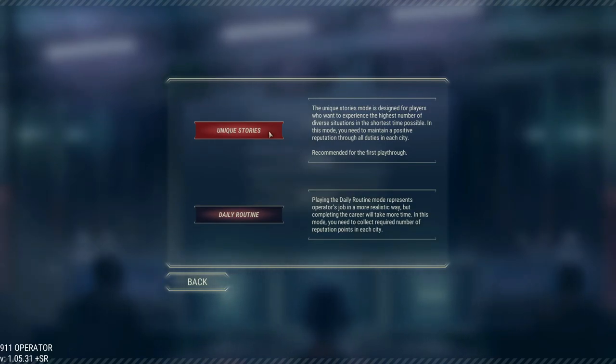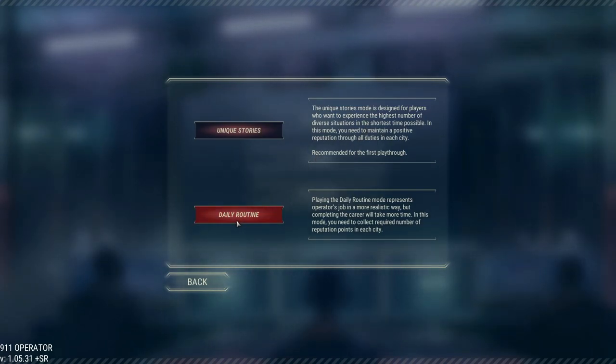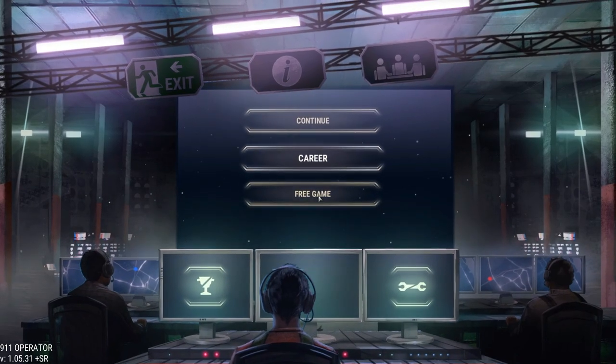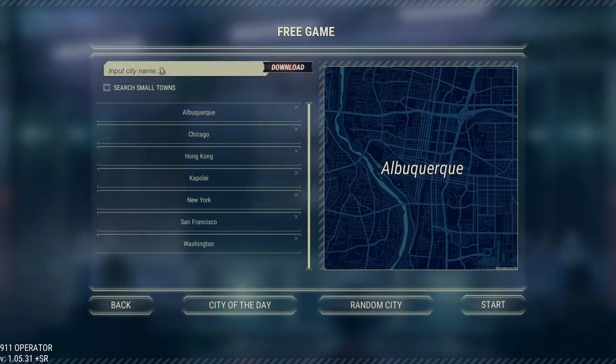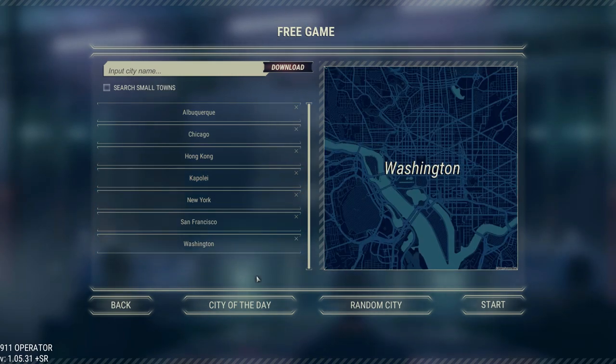Career offers two more options within it: unique stories, recommended for the first playthrough, that will allow you to unlock maps of big cities as you progress through the game; and the daily routine, which is a little bit more elaborate and more advanced, with different requirements for completing each of the duties. Free game will allow you to play on any big city in the world. You type in the name of the city and it will download the map from OpenStreets.com, and you can also choose random cities or the city of the day.